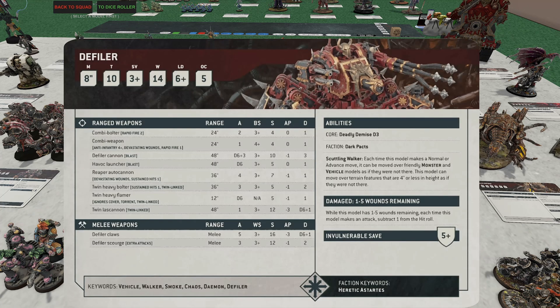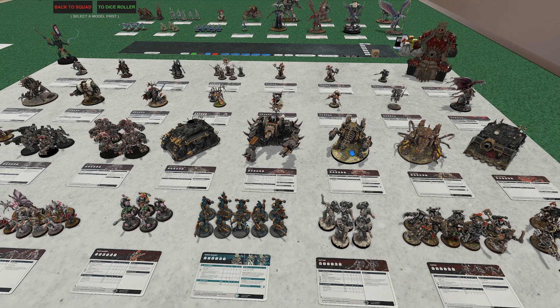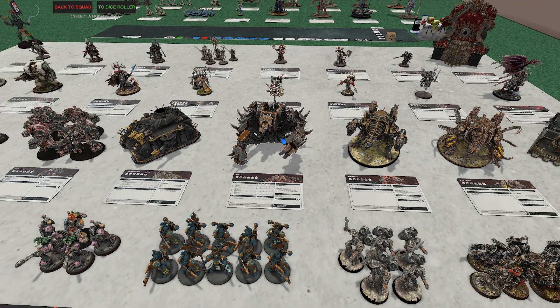I would argue the Defiler is still pretty good. Get him into melee, or just use the Tank Shock stratagem — he lays out a boatload of mortal wounds, and in melee he can help drop knights or even Magnus. He still provides some ranged anti-tank via a twin-linked lascannon, and you can give him missiles. The Predator is probably better overall, but the Defiler wins on rule-of-cool factor by a wide margin.